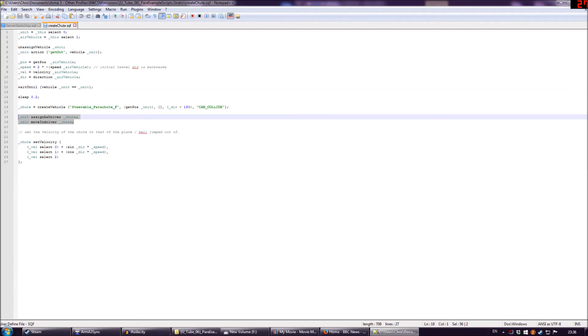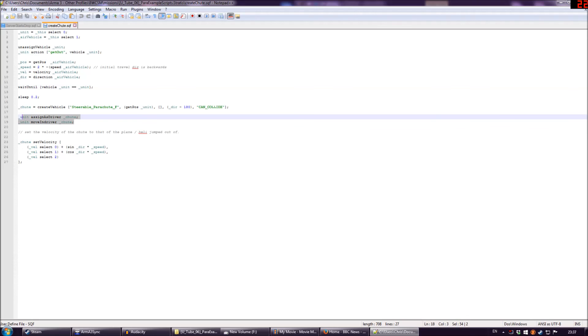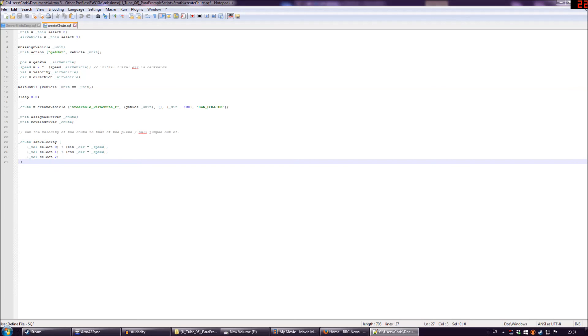This is the problem command — where I discovered the issue was the assignAsDriver and moveInDriver commands. Those can't be used from a server on a player; they've got to be used where the unit is local. The last thing — I've used the setVelocity example from the wiki and given the parachute the same velocity properties as the aircraft the players jumped out of. In theory, all you need to do in this script is write the assignAsDriver and moveInDriver commands, and you could do the rest on the server if you wanted to. Hopefully that's useful if you're trying to create a parachute script.